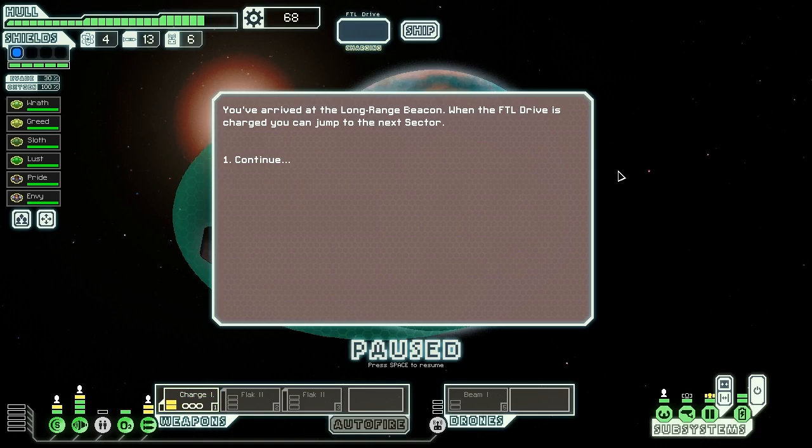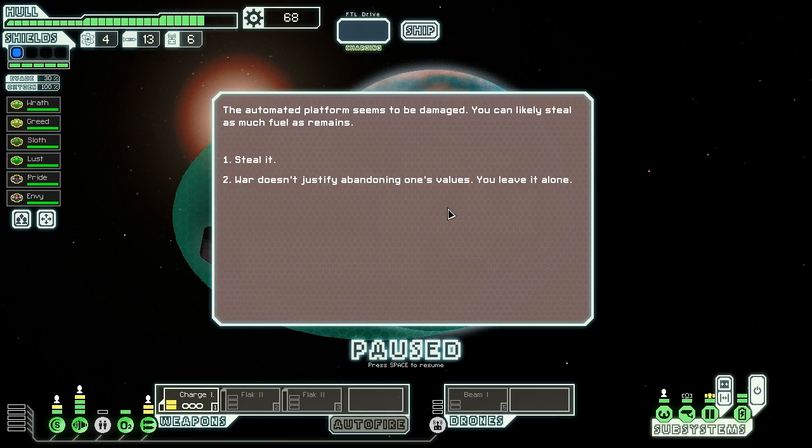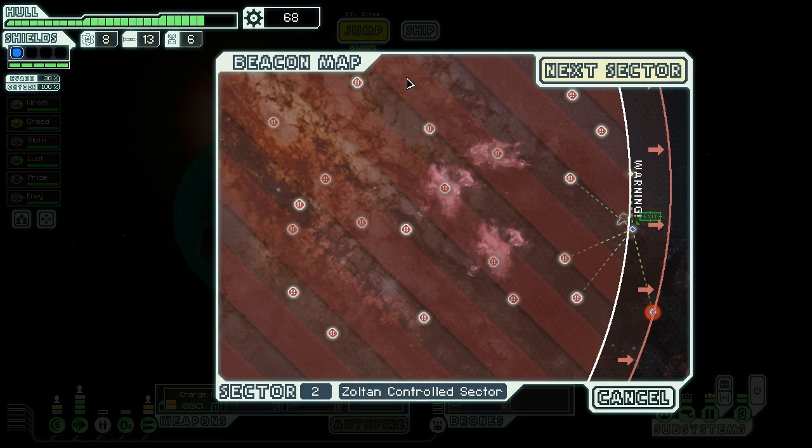At the final beacon of the sector, we've arrived at a long-range beacon and can jump to the next sector. A small platform orbits nearby — it looks like a fueling station of some sort, cheerfully broadcasting reasonable prices. The automated platform seems to be damaged, so we can likely steal as much fuel as remains. We take the fuel — at least it won't come into the hands of the rebels. We breach the containment and access what remains of the fuel reserves, getting four fuels. Nothing bad happened. I wonder if there's any kind of penalty for that if you get unlucky, but that four fuel is exactly what we needed. Time to jump to the next sector.